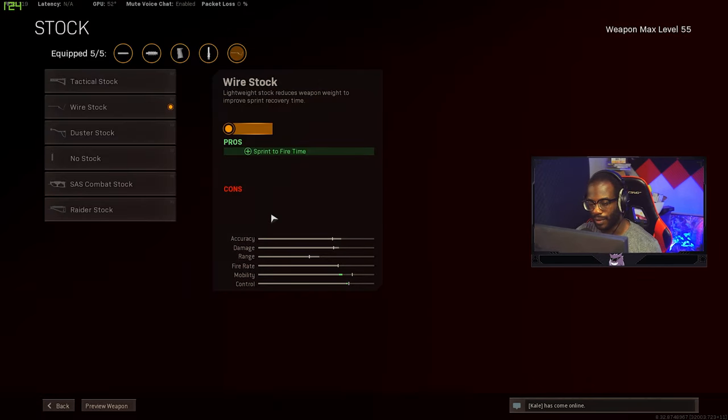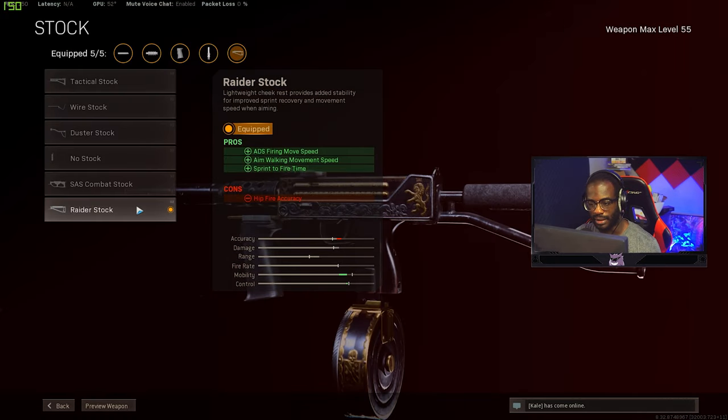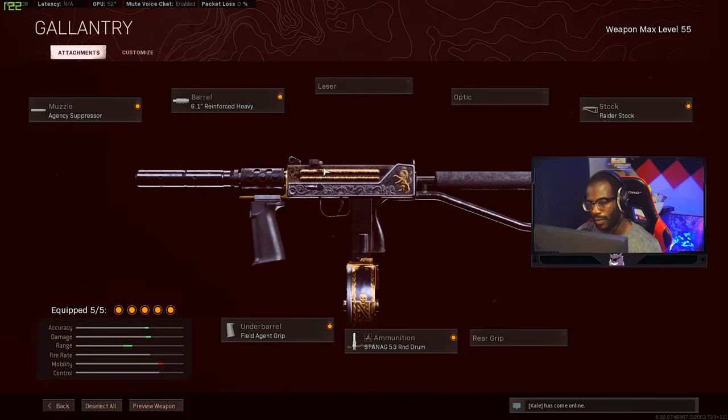For the MAC 10 stock, I use the Raider Stock, which helps with ADS firing speed. The sprint-to-fire time improvement is the most beneficial aspect. That's the MAC 10 loadout you'd use if you don't want to run the FFAR, which I understand since it does get boring using the FFAR on every single loadout.